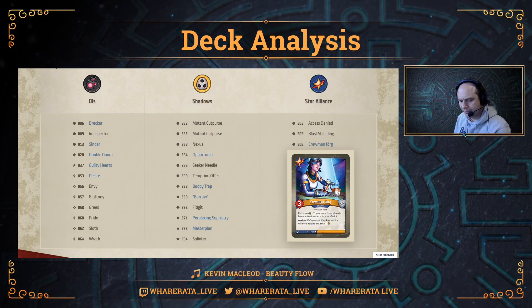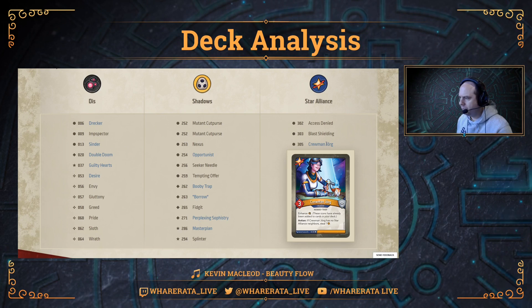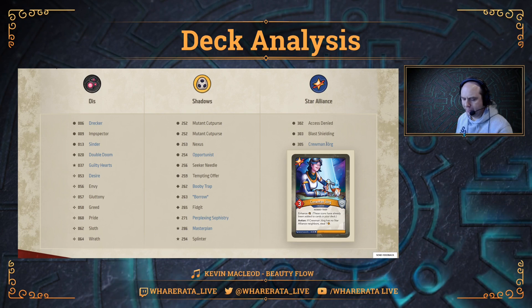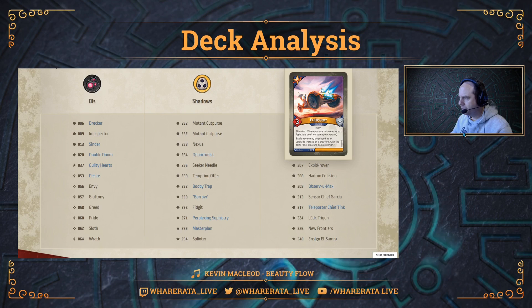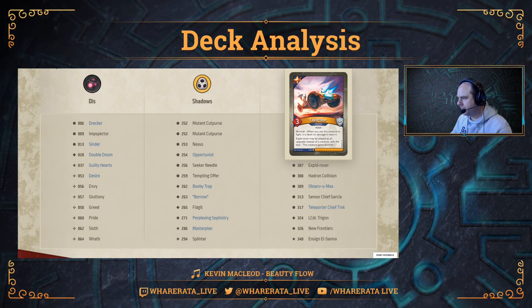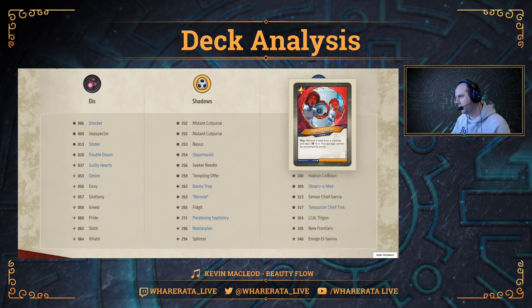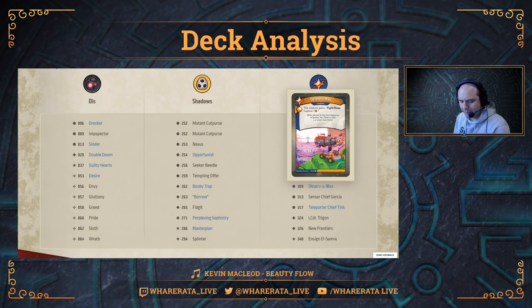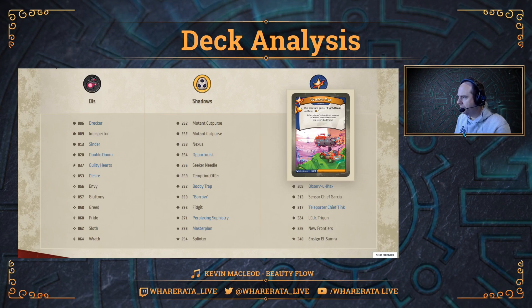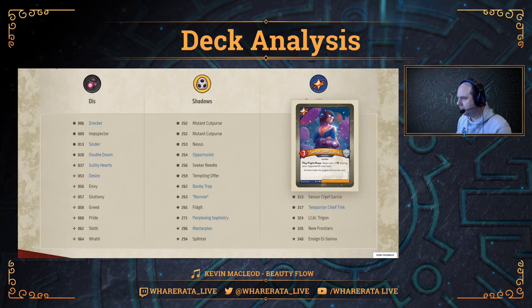There are two Kroom and Yorgs, both enhanced with an extra damage pip. Kroom and Yorgs puts a capture pip into the deck and is a three-power creature. Action: if Kroom and Yorg has no Star Alliance neighbors, steal one. Explo Rover is a card we've seen before with Skirmish — it can be played as an upgrade or as a three-power creature. Hadron Collision is an action: remove a ward from a creature and deal three damage to it; this damage cannot be prevented by armor — great against warded creatures. Observe You Max is an upgrade with an Amber pip and a damage pip, giving a creature Fight/Reap capture one. Sensor Chief Calseer is a great reprint with key cost control: Play/Fight/Reap — keys cost plus two Amber during your opponent's next turn.